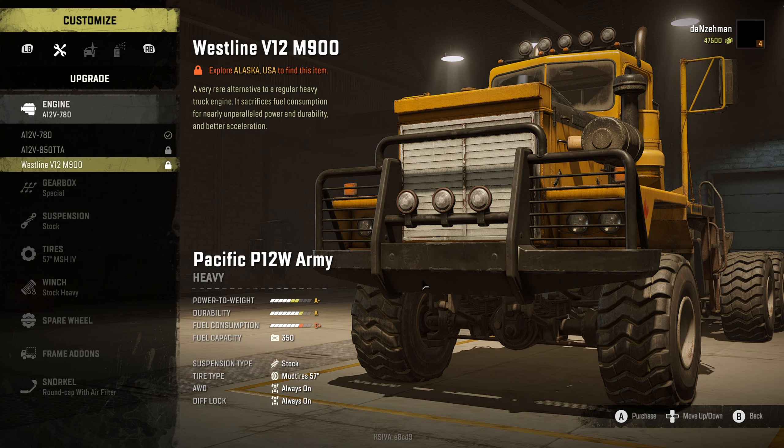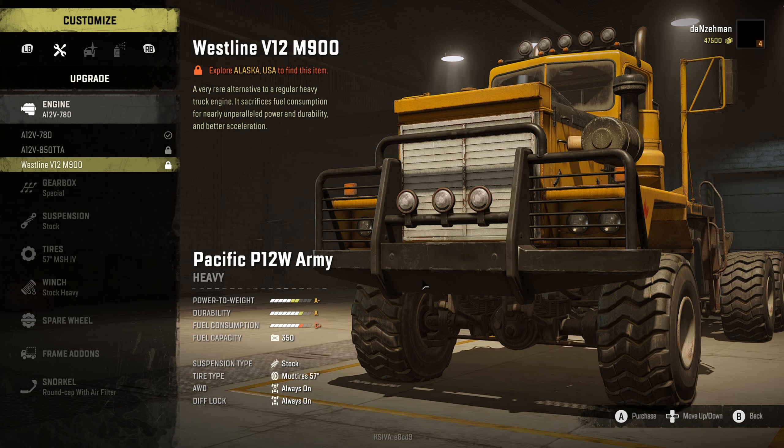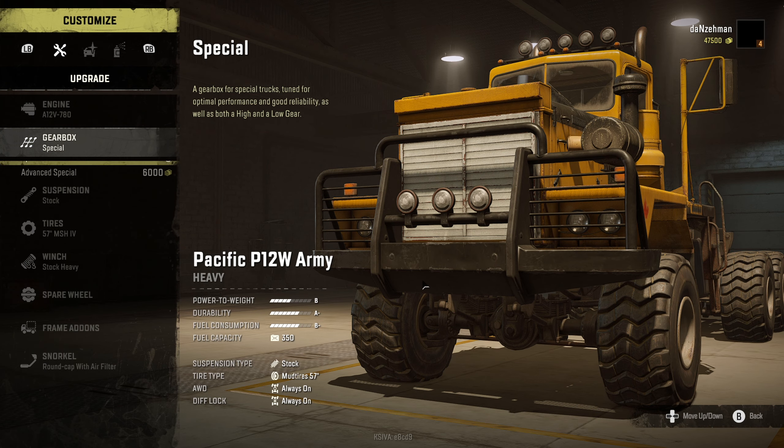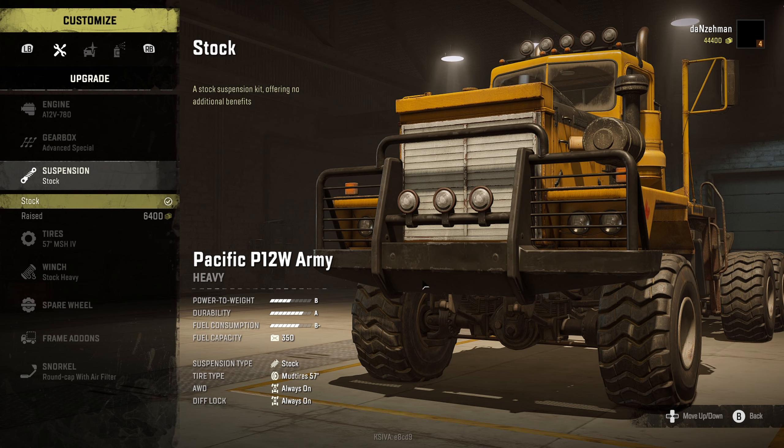One drawback is I cannot get the better engine, which is found in Alaska — the V12. We're not in Alaska yet. We're probably gonna venture to Alaska sooner or later, but not now. If you want to see what the race suspension looks like, it's insane.